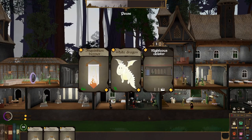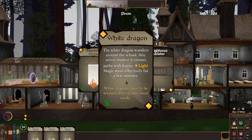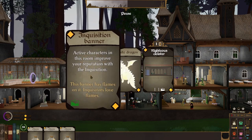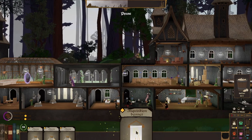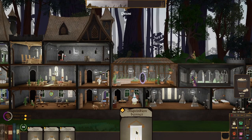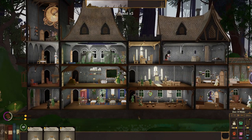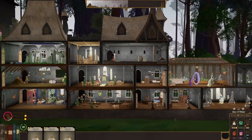We got enough light mana — we can upgrade our Righteous Cloister or White Dragon. White Dragon wanders the school and any active student that crosses its path learns light magic more effectively for a few minutes. Or the Inquisition banner — active characters passively improve your reputation with the Inquisition. I really like passively improving factions, so we're going to do that.